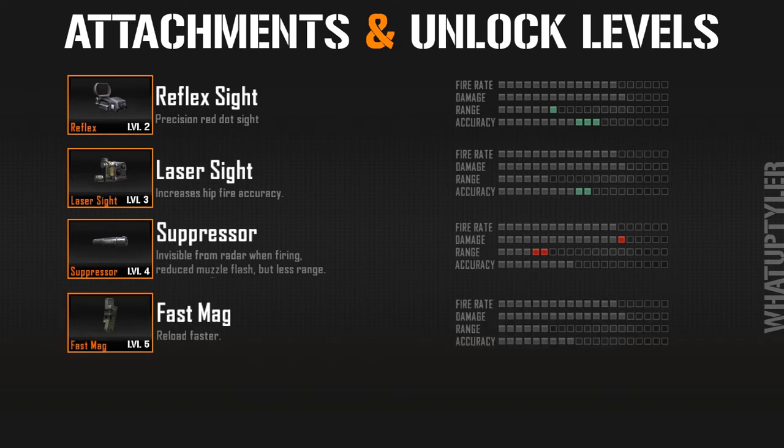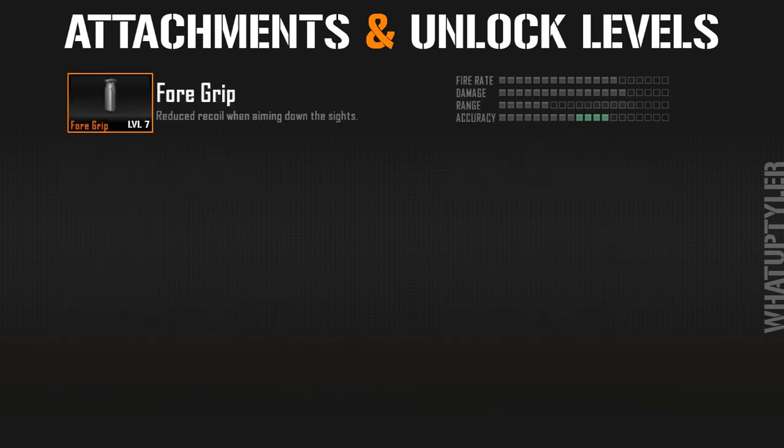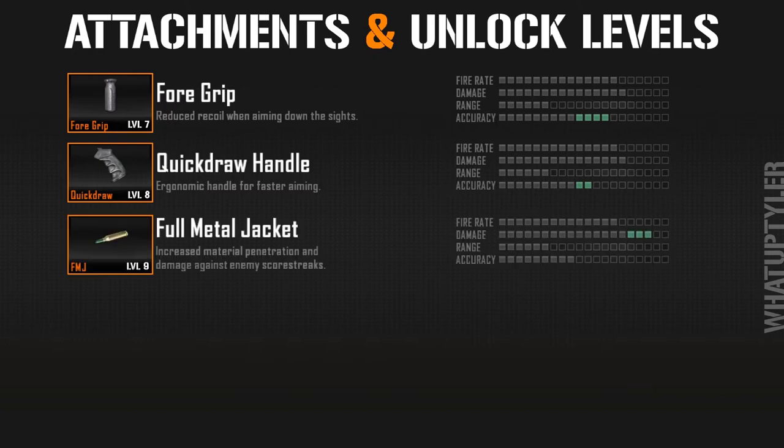The fast mag greatly increases reload speed without affecting other stats and unlocks at weapon level 5. The EOTech sight at level 6 is basically a glorified holographic sight that supposedly also affects range, though I haven't tested that myself. At level 7 you unlock the foregrip, which reduces recoil when aiming down sights and improves overall accuracy. Level 8 gives you the quick draw handle, bringing the aim down sights time to just 0.1 seconds — great for people with lightning-fast reflexes.